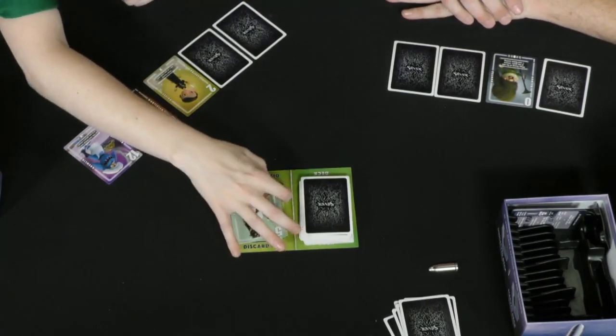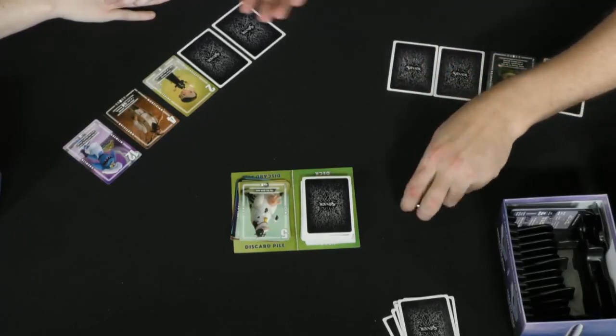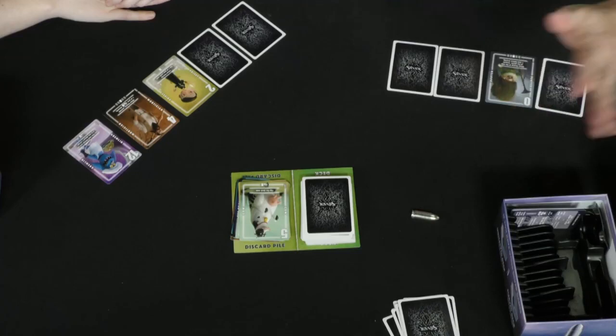What's the win condition? This round ends one of two ways: either we go through the deck, or once one of us has four or fewer cards, they can call for a vote. The other players each get one more turn, then everyone reveals. If I called for the vote and have the lowest sum, I get zero points — you get the sum of your cards. If I'm wrong, I get my sum plus 10. If I'm right, I get the silver bullet.